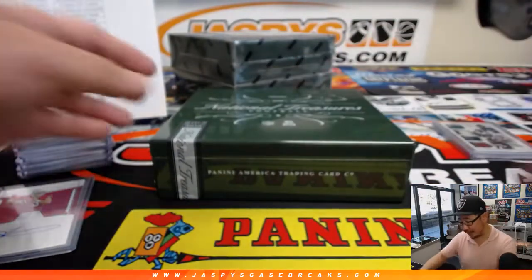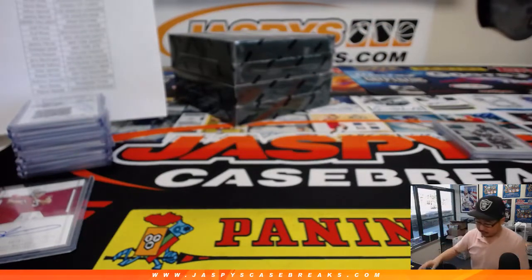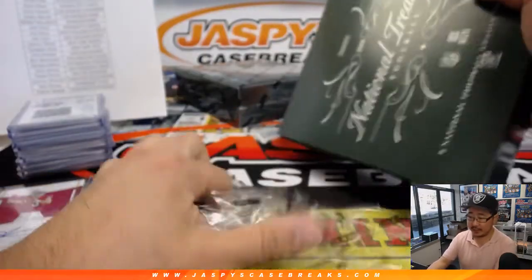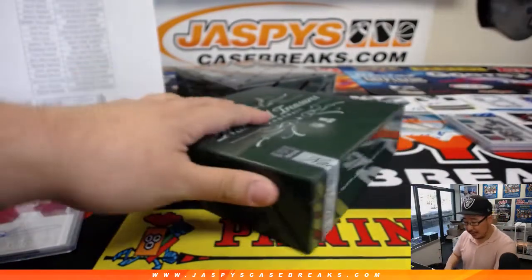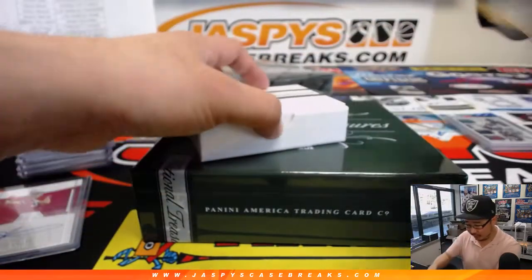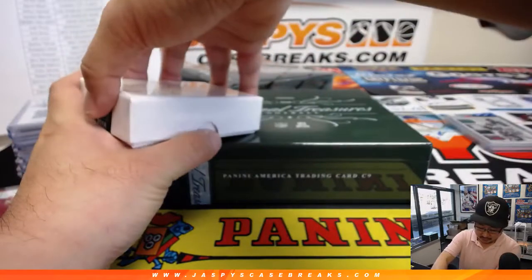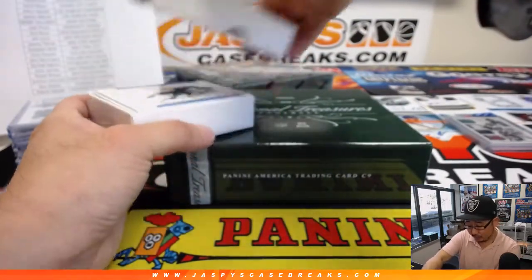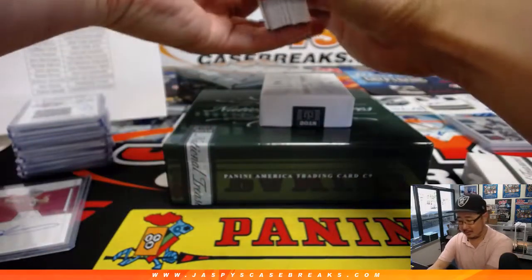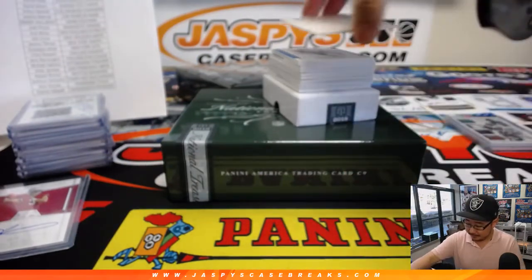We are halfway through this full case break, ladies and gentlemen. Pick Your Team 4 is in the store right now at JaspiesCaseBreaks.com — this is Pick Your Team 3. Pick Your Team 4 got the Browns in a spot random, so if you want to get the Browns for a fraction of the price, go and get it. I think there's maybe just the Bills left in Pick Your Team 4. We've got a ton of cases on the website, so go and get them. After we sell out Pick Your Team 5, we'll be adding more PYT breaks.